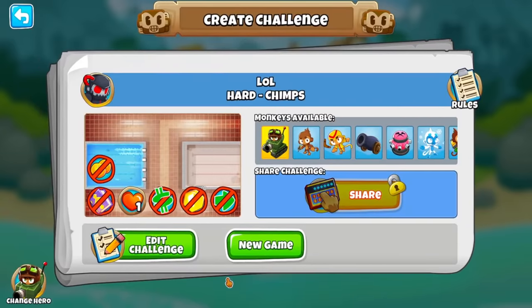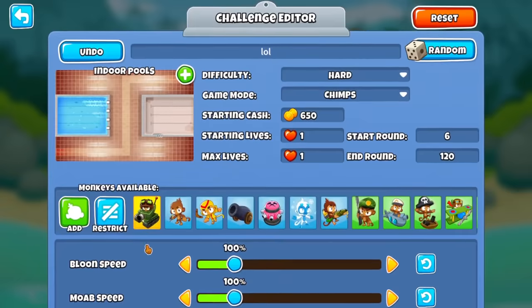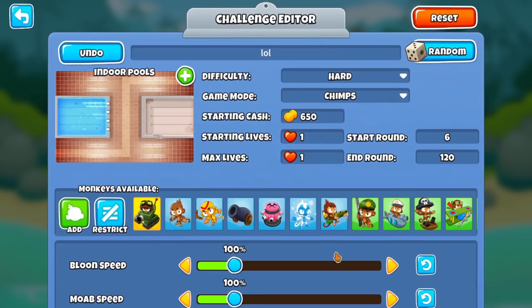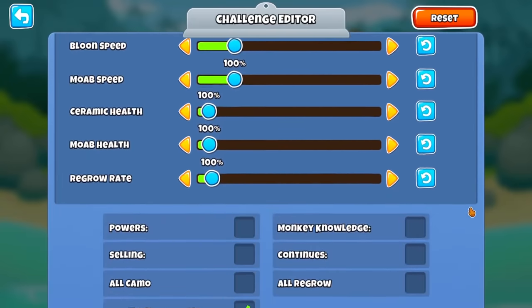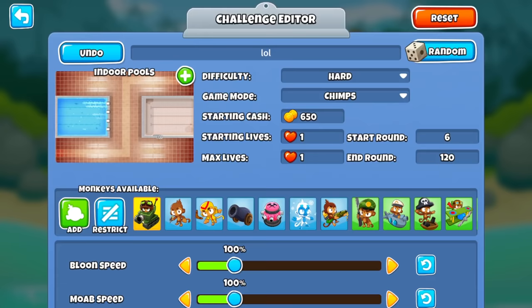Today in mods, we are going to do Indoor Pools. The mod is basically every projectile shoots in a cluster. So like cluster bombs — you can now have dart bombs, dart cluster, boomerang cluster, basically anything you can think of. I thought it'd be cool to do a CHIMPS game on Indoor Pools.